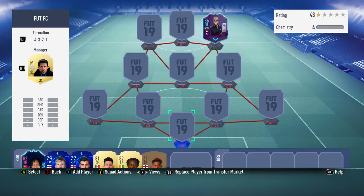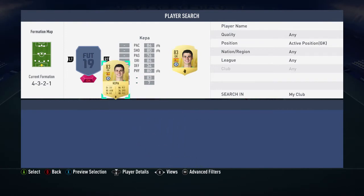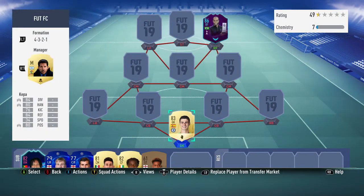In goal, Kepa Arrizabalaga. This guy's a very average goalkeeper if I'm honest, but he stops shots and that's exactly what you need. He costs about 1k to 1.5k, so 100% worth it. He fits this team perfectly — there's no other keeper you could use and still be on full chem. So if you want full chem, you need Kepa, and he's definitely good enough.